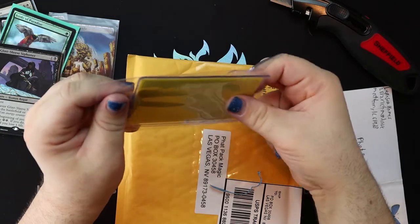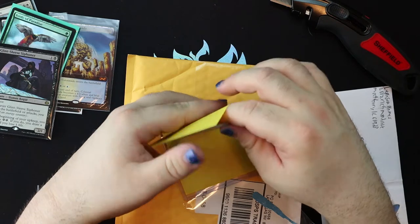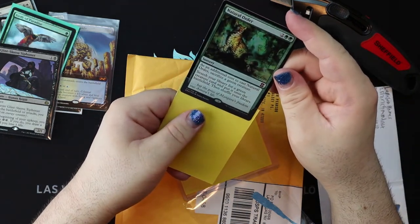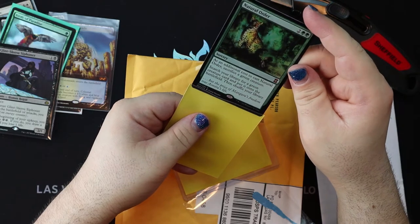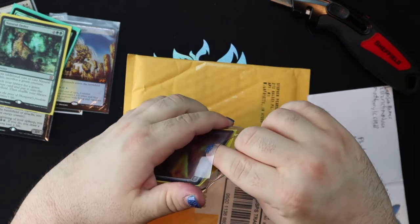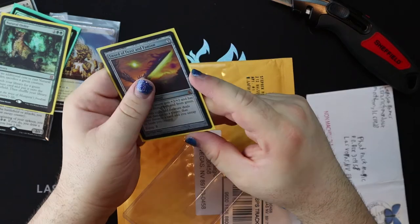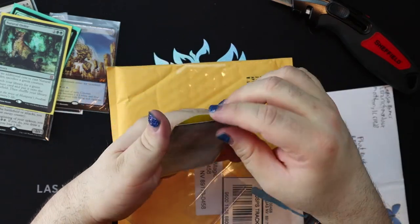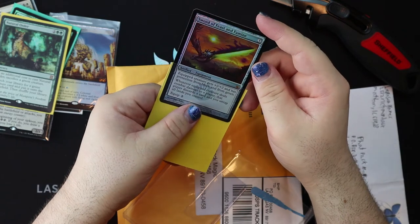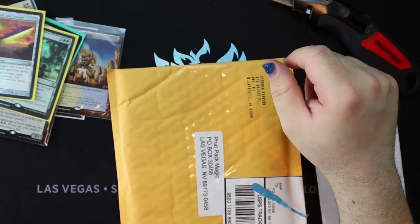Let's just pretend you guys didn't see the Sword of Feast and Famine in the corner so we can be really excited for this foil Natural Order. Natural Order is a great card and one I really wanted to use to soup up green in a vintage cube. Here's a question for you in the comments: what would be the super overpowered cards for the other colors? We know blue has Ancestral Recall, Time Twister, and Time Walk, but what would be the really strong cards for black, red, green, or white? Let me know — it might end up as part of the mailbag or even in the cube.